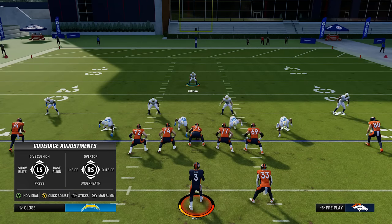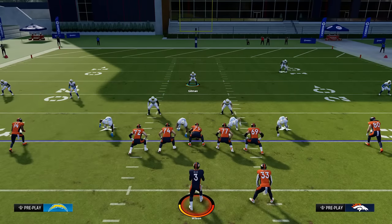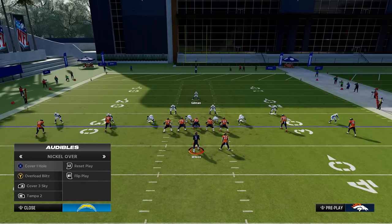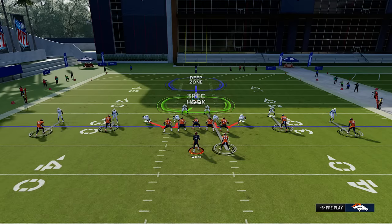To adjust the secondary, press the up triangle button. On the left stick you can give cushion by backing off your secondary — something you might want to do at the end of half or end of game to make sure they don't get beat over the top. If you want to press them, go down on the left stick after pressing triangle. Typically I'm only going to press in man defense to get a jam on the receivers, but keep in mind a good receiver could get off the press quickly and beat you, so it's risk versus reward.